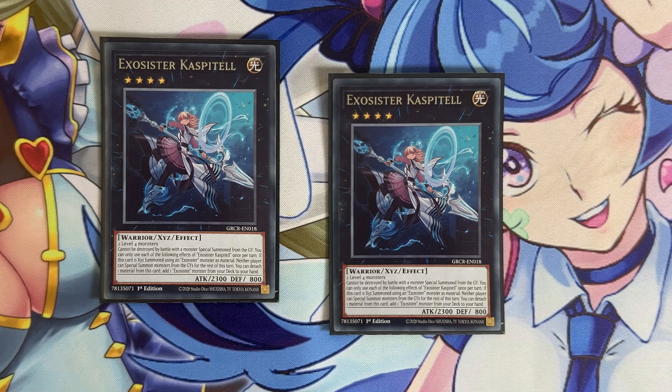We play two copies of Caspitelle. The turn she's summoned, neither player can special summon monsters from the graveyard, and by detaching a material she searches Exosister monsters. She's not the greatest because she has a mostly situational disruption effect — there aren't a lot of decks that summon monsters from the graveyard without activating effects. However, against a deck like Infernoid that summons from the grave without activating effects, she can completely destroy that matchup. You play a good number of copies since you can banish them with Prosperity and summon them for free during your opponent's turn with all the main deck Exosisters.